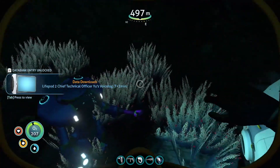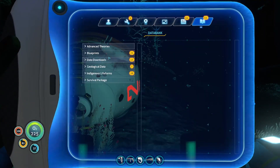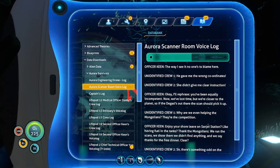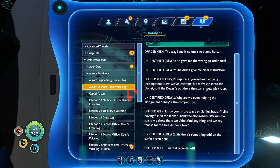Integrating new PDA data. Welcome aboard, Captain. Data bank — Aurora survivors scanner room. I forgot this one. 'The way I see it, no one's to blame here. He gave me the wrong coordinates. She didn't give me clear instructions.' I'll rephrase — you've been equally incompetent. We've lost time but we're closer to the planet. If the didghasi's out there, the scans should pick it up. Why are we even helping the Mongolians? They're the competition. Enjoy your shore leave on Sanjay station? Like having fuel in the tanks? Thank the Mongolians. We run the scans, show them we didn't find anything, and say thanks for the free dinner. Clear?